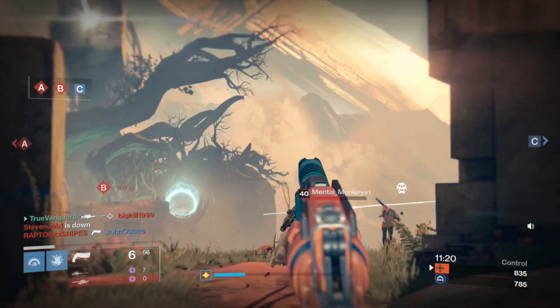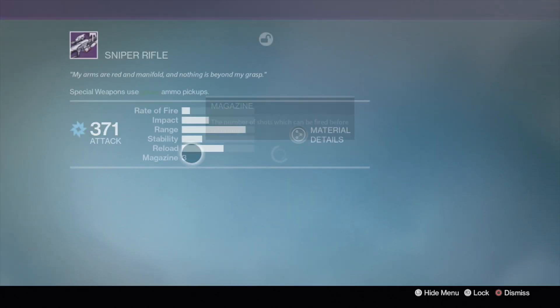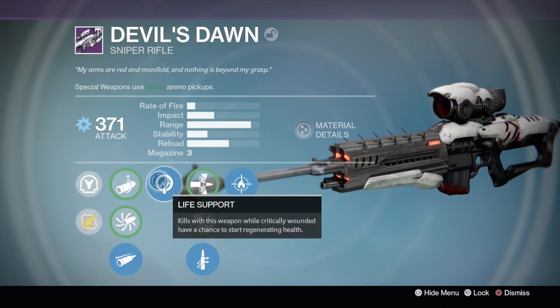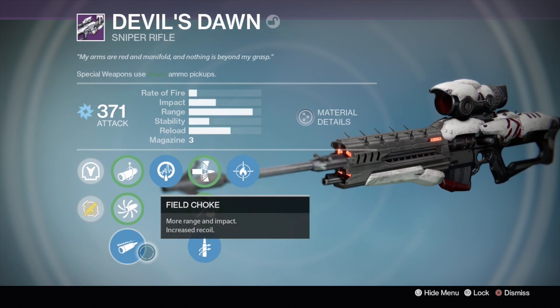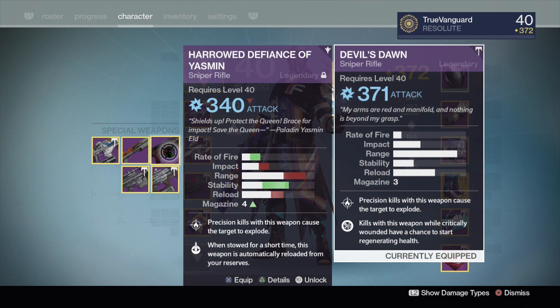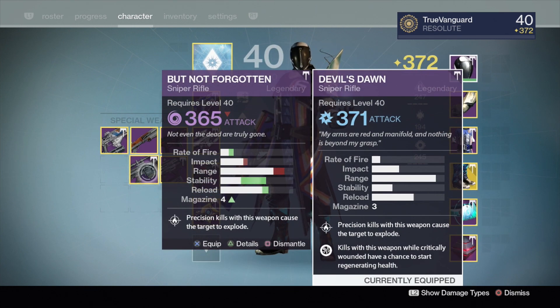What is going on guardians, and welcome back to another Destiny gameplay video. In this video we're going to be taking a look at a couple of the new snipers unique to Rise of Iron, starting with the Devil's Dawn. This is the one that everyone gets with the same roll when they get it out of the chest — quick draw, firefly, power recovery, life support. Then the other one I want to look at is the But Not Forgotten, which comes from the Archon's Forge.